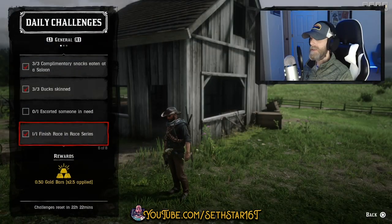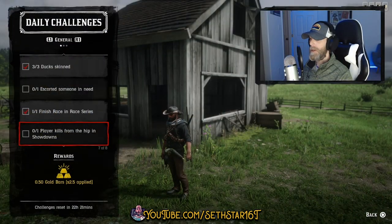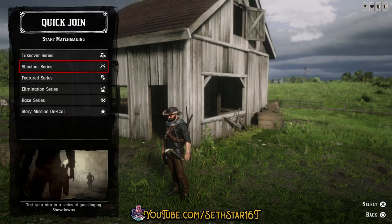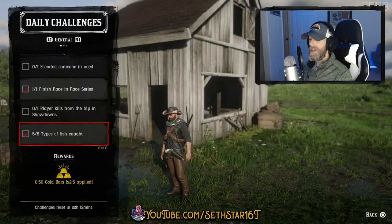Number five: finish a race in race series. Join a race series and play one from stable to stable. Number six: player kills from the hip in showdowns. Join a showdown — stick to the top two modes that are clearly described as showdowns — and get just one kill without aiming down the sights.